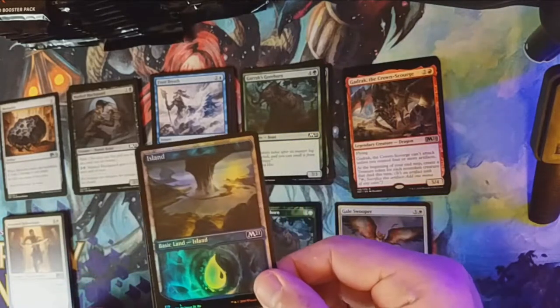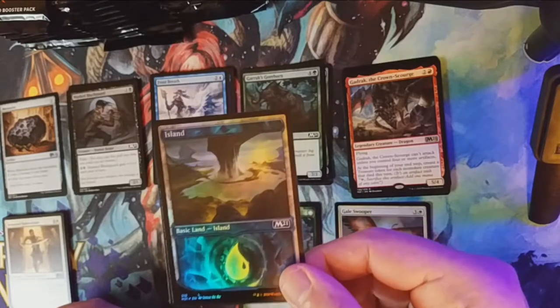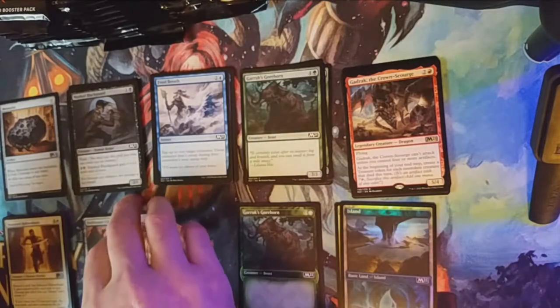And we have a foil — a foil alternate art Mountain! Oh yes, that is money in the bank, people. Money in the bank!